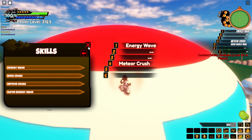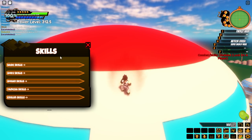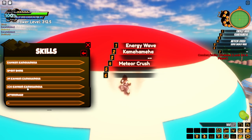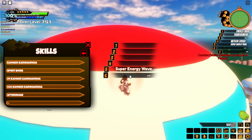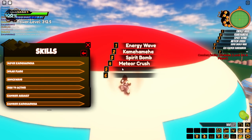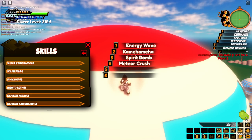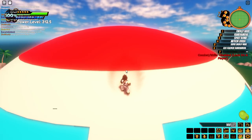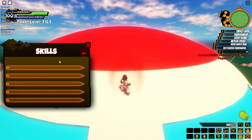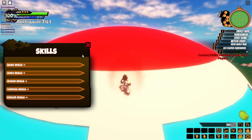In the basic skills menu, I can actually equip things. I put Energy Wave on slot one. Bone Crush and Super Energy Wave I already have equipped. Under Goku skills there's Kamehameha — put that on number two. Spirit Bomb on number three. Kaioken Times 20 Kamehameha on number six. Kaioken Assault sounds pretty good too. In the demo it might only be Goku skills available right now.